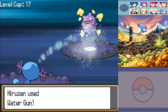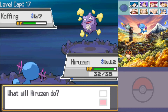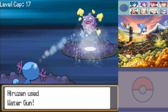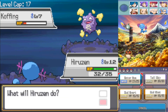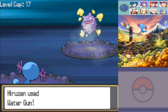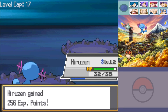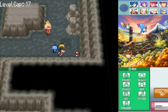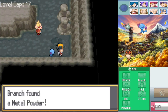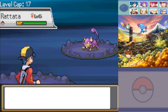My favorite starter overall ever in Pokemon kind of has to go to Colosseum, but that's because Colosseum is cheating in that regard - it gives you an Umbreon and an Espeon as your starter Pokemon. You don't even have a choice - you just have Umbreon and Espeon. It's kind of hard to argue against two super good Pokemon. Even though, admittedly, I'm not a massive fan of Umbreon - I definitely like Espeon a lot more than Umbreon.